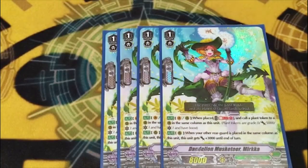Four copies of Merka, your other token generator. Because her rearguard skill is not once per turn, you can do some fun battle phase shenanigans, and it helps power her up even more, so she can become a pretty big girl with this deck.